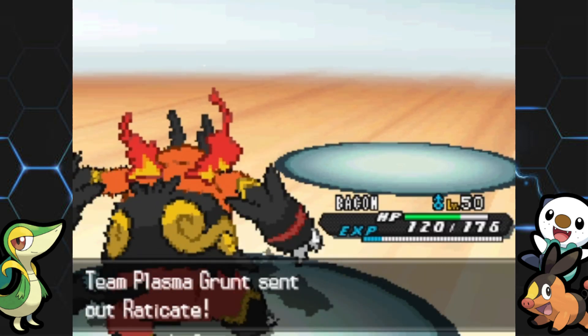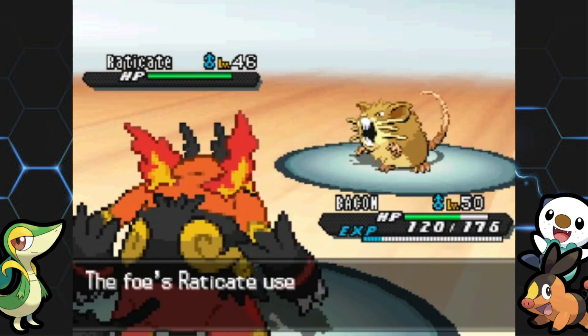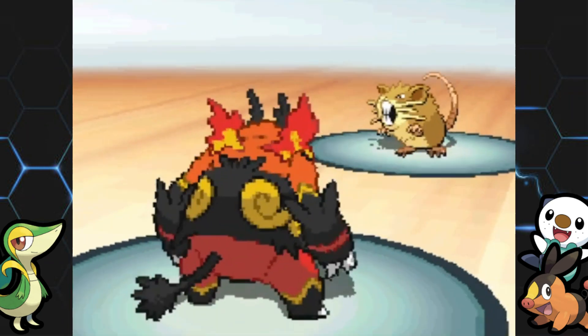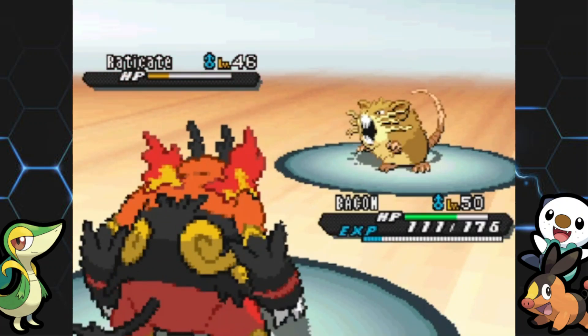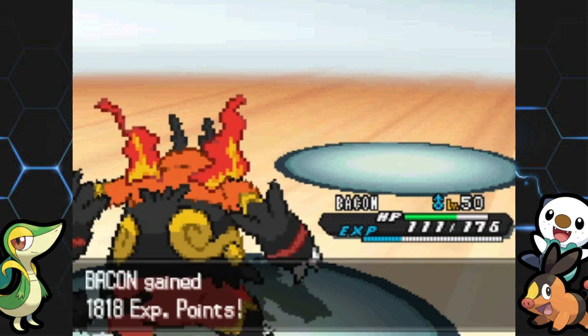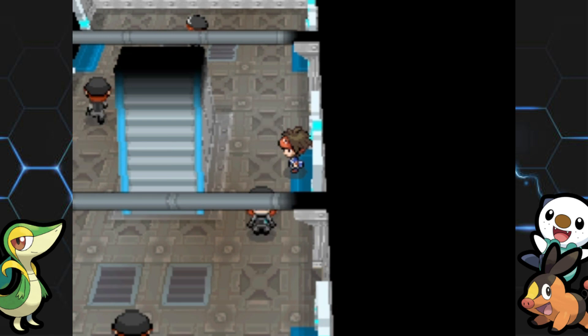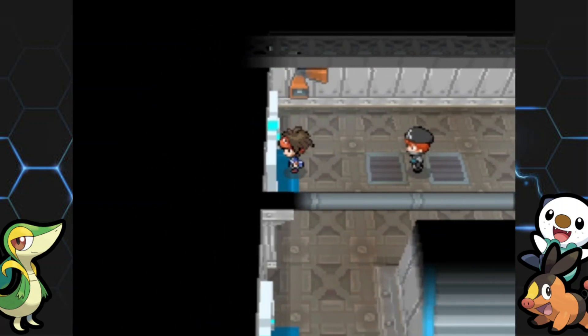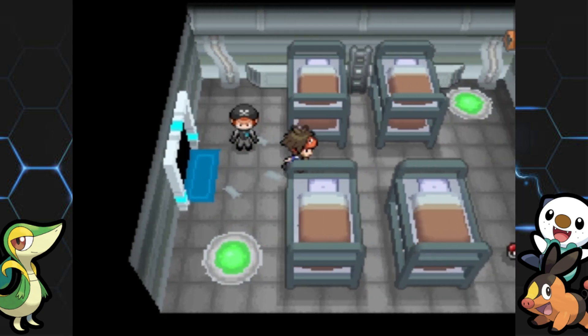For White 2 players — the possible passwords are a bit different. A couple are sets of numbers and the other two are legendary Pokemon. There are five total possibilities: Zekrom, Reshiram, 9909, 7707, or 2202. The passwords are a bit more difficult because you actually have to battle trainers to get hints and figure out which one it is.